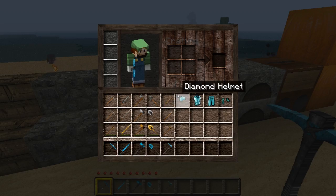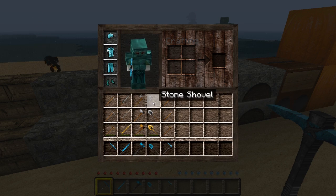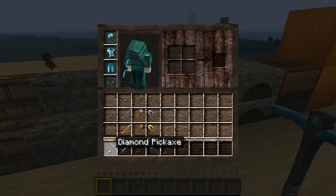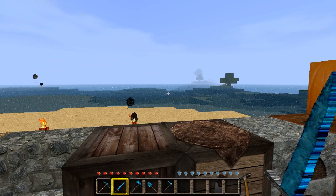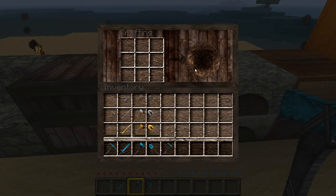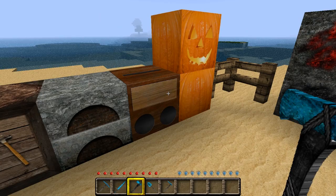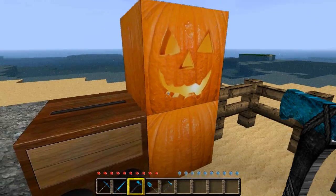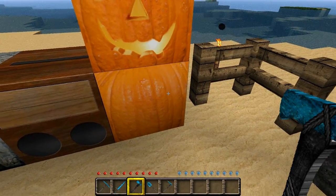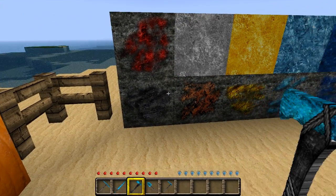We've got some awesome detailed diamond helmet, chest plate, leggings, and so on. We've got our tools here, which I admit do look a little bit weird, but I think they're supposed to look like that. We've got our awesome crafting table here, which again looks just a little bit weird, but I don't really think of this as a texture pack I'd normally want to use — especially because this just looks like somebody took a picture, but it still looks awesome. It's not a texture pack that I'd use, but it's really great to show off the potential of Minecraft.